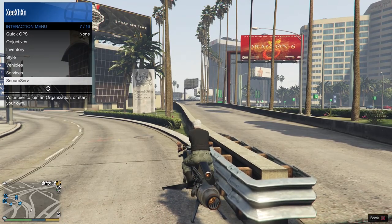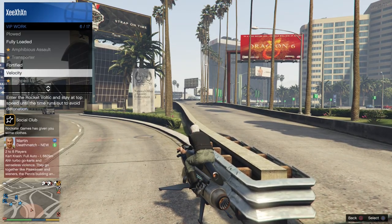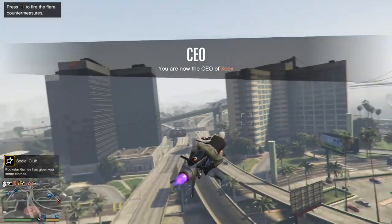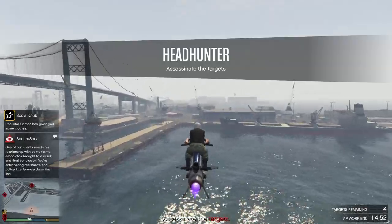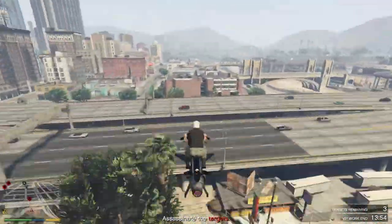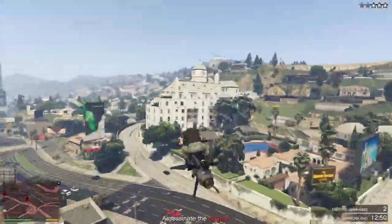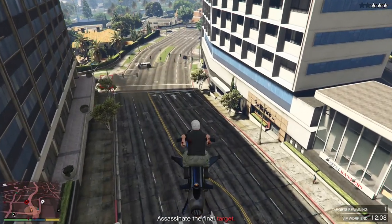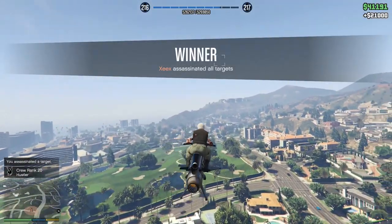For the last method, if you have the Oppressor Mk2 or any flying vehicle it's very easy. Register as a VIP or CEO, go to VIP Work, and start Headhunter. You eliminate four targets and get 21,000 for completing it. I usually do it in about two minutes, sometimes under one minute if targets are close together. I finished this run in about three minutes.